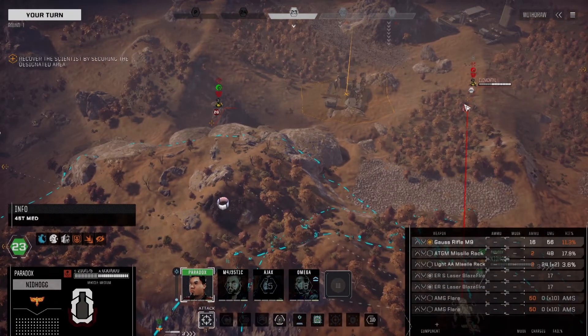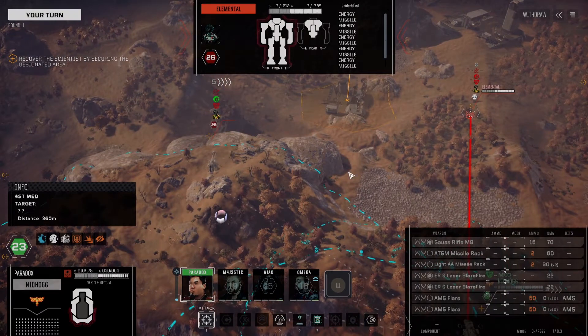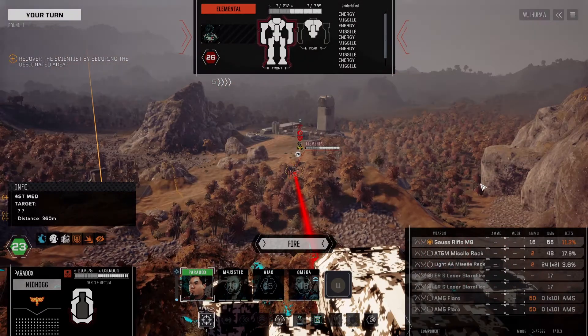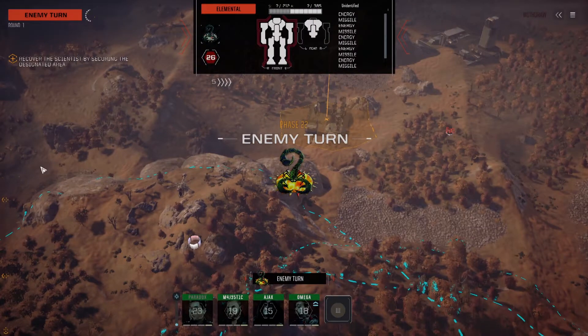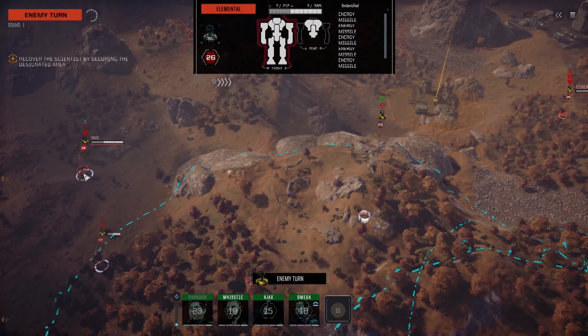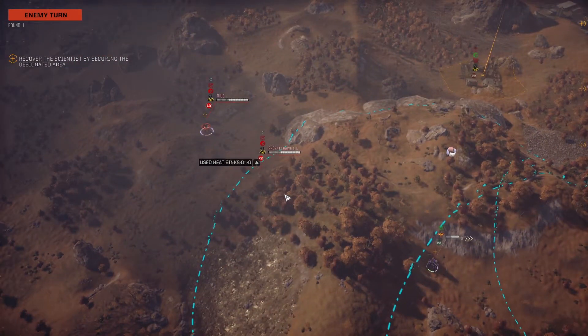Phoenix Hawk, a Thug, and Elementals. We'll take a shot - reporting negative damage. Alright, who's next? That's the Phoenix Hawk.